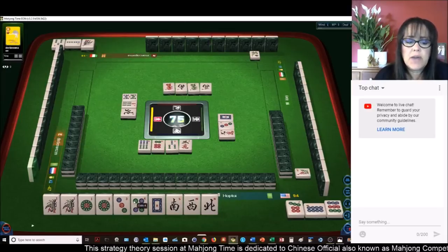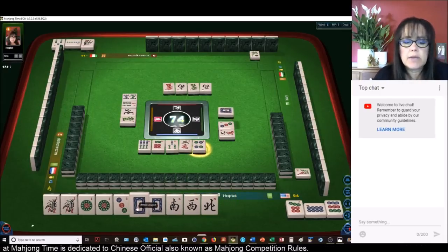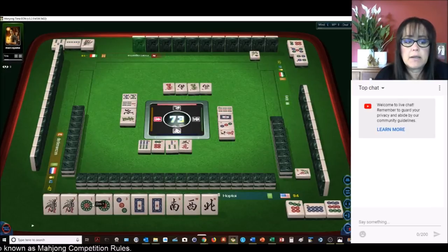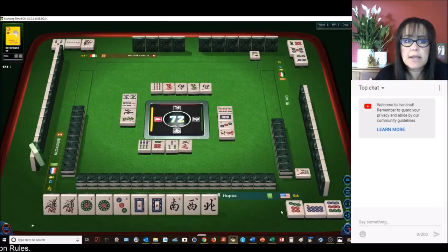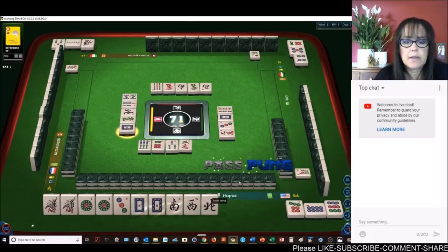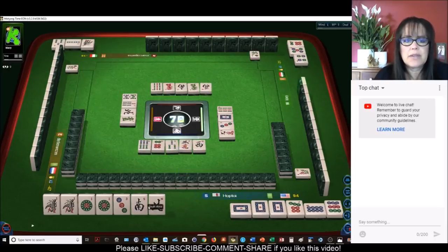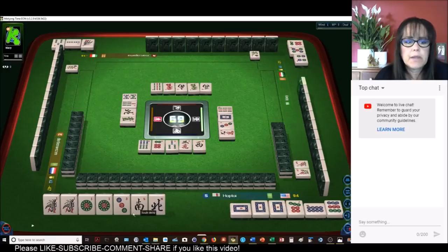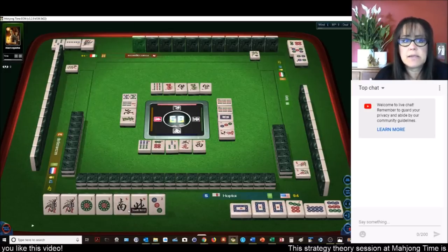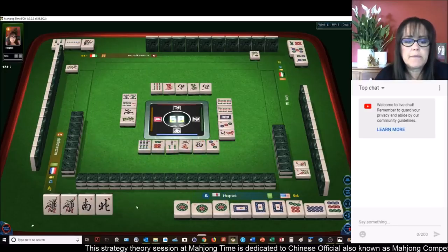Depending on how this goes I may sacrifice the one bam for a half flush, because we do have a potential chow with a three. We'll go ahead and get rid of the four dot because now we could pong that white dragon — there's still one more left. This way we can pong both of these ones for score. Outside hand is four, terminal pungs five, six, and then dragon pung would be our eight. White dragon pung — now we can get rid of the west, north, and south; nobody's been wanting them at all.